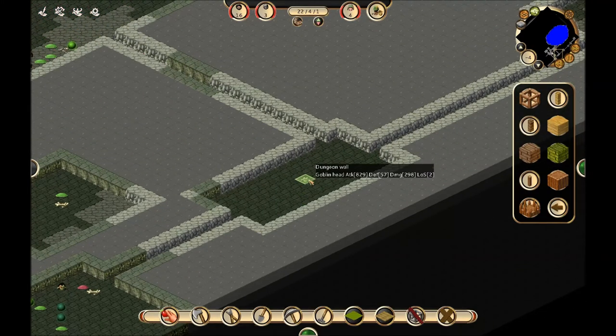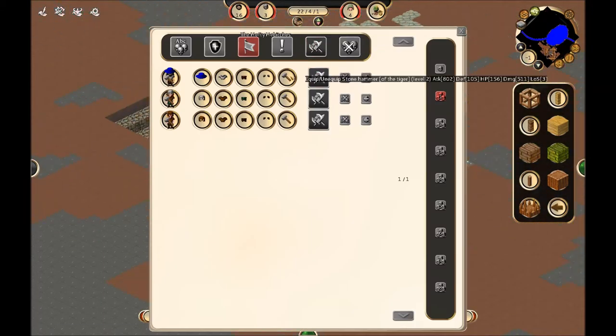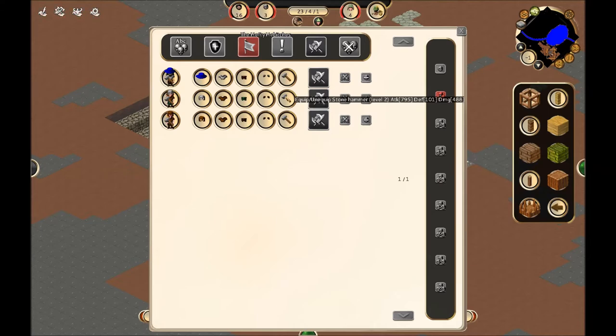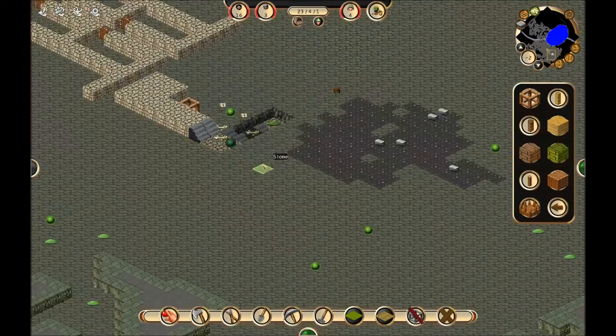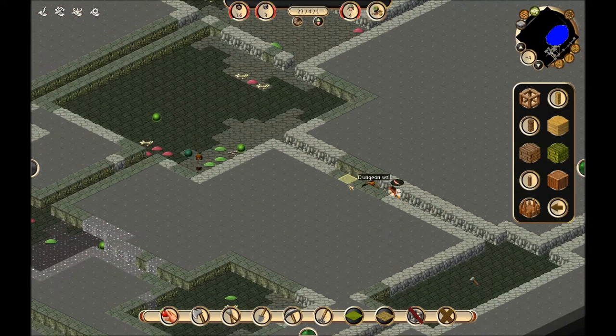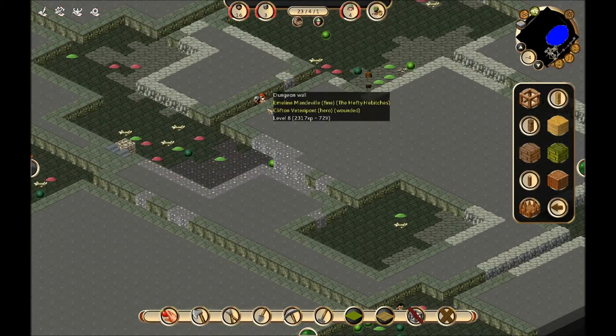Now the damage done by some of these goblin heads — I think somebody picked one up. Take a look at our heroes here — nobody picked one up, so I'm not sure what happened to the goblin heads. The goblin heads do appear to deal damage superior to the stone hammers we have. Looking through the stats, there's a goblin head that does 800 attack. I guess I'll have her pick up a goblin head since it appears to be better — actually, never mind, it isn't. Its attack value is better but its general damage value is lower, so I'm going to reassign her to go back and pick up her hammer.